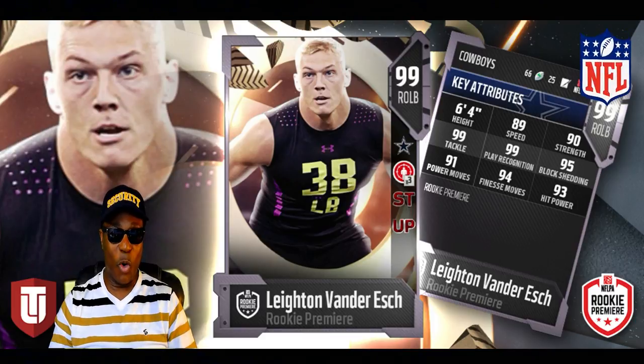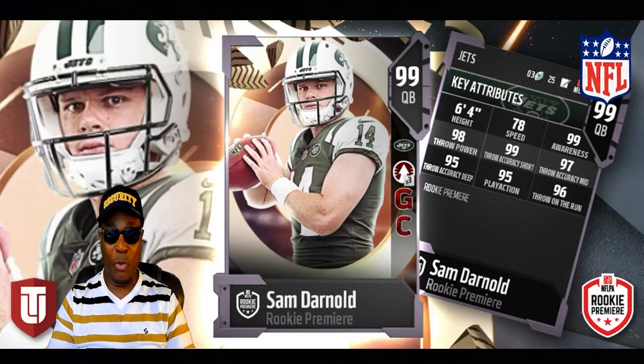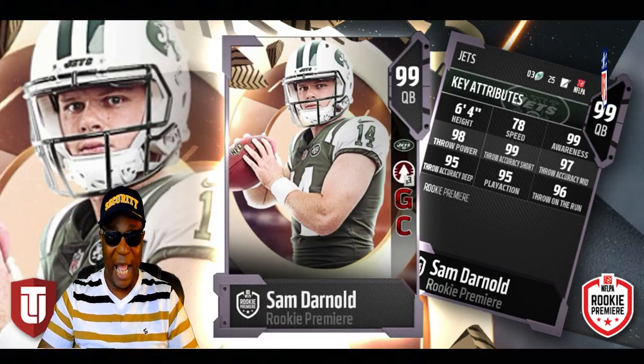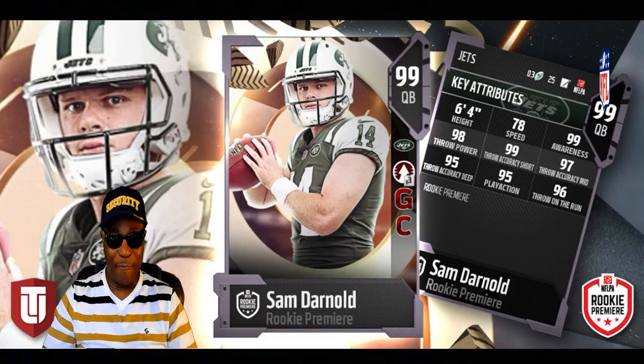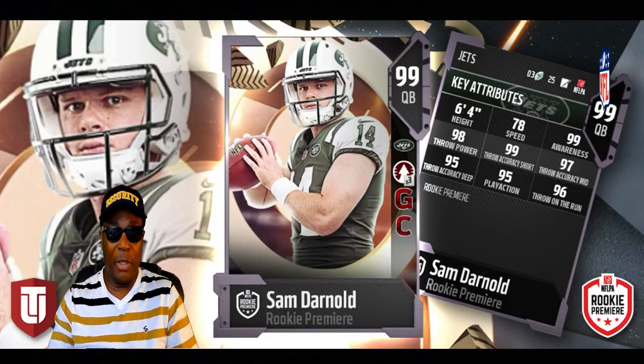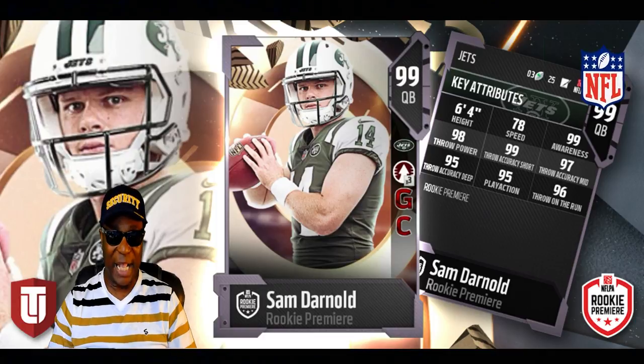Now let's get to quarterback Sam Darnold — 99 overall, 6'4", speed 78. This guy's got skills. Awareness is 99, throw power is 98, throw on the run is 96, play action is 95. Nothing but a threat, man — Sam Darnold of the New York Jets.